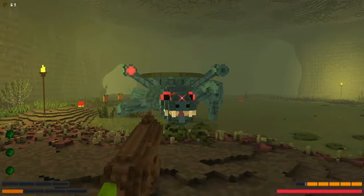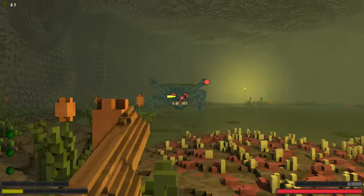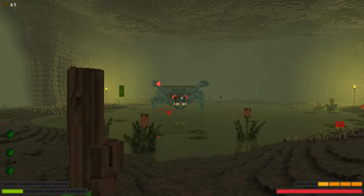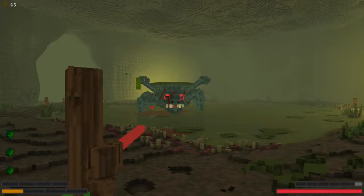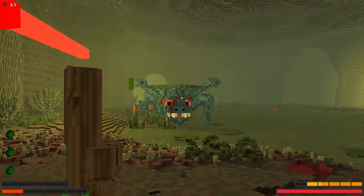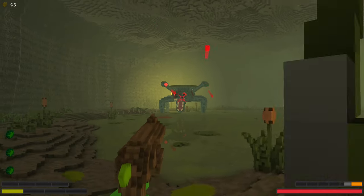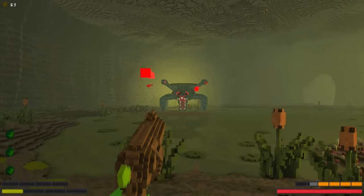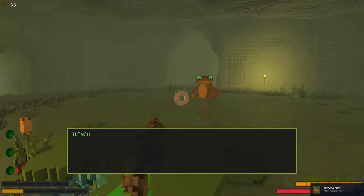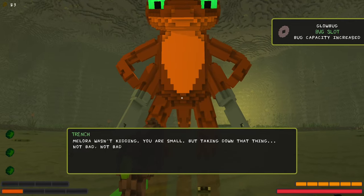What is this? Boss fight? Okay, he's actually kind of hard. I get it now — I should not have jumped. I'm dead. Wait, that was actually hard. And we got a new — I think we got a new slot. Melora wasn't kidding, you were small, but taking down that thing, not bad, not bad. Okay, that was actually a pretty crazy fight. We got a new bug slot.